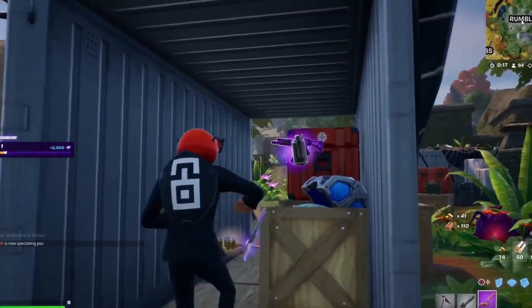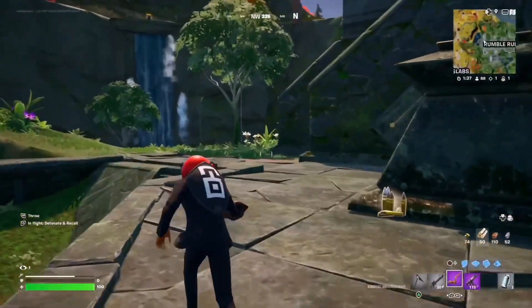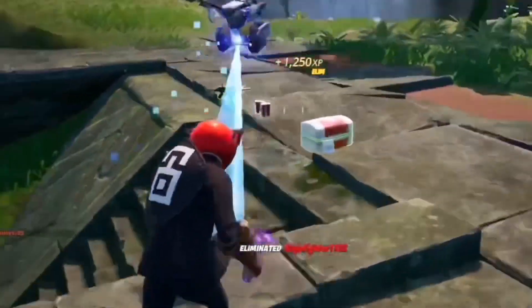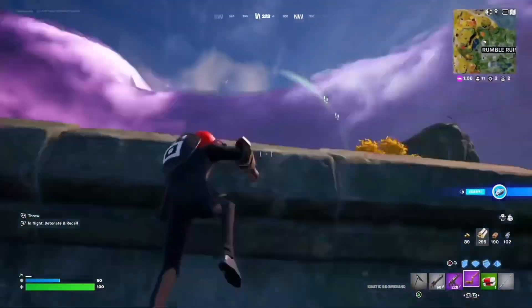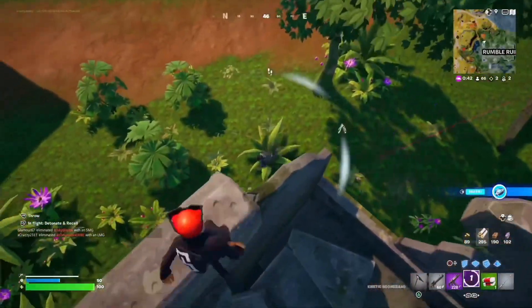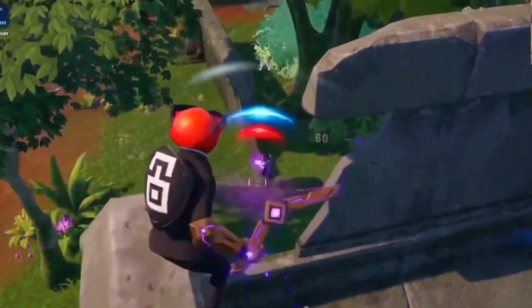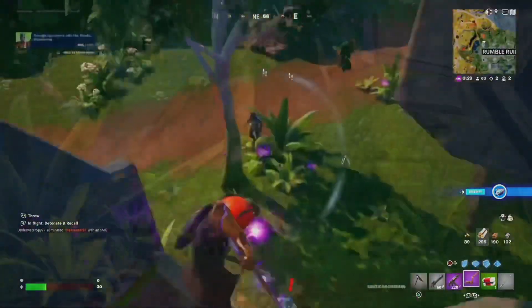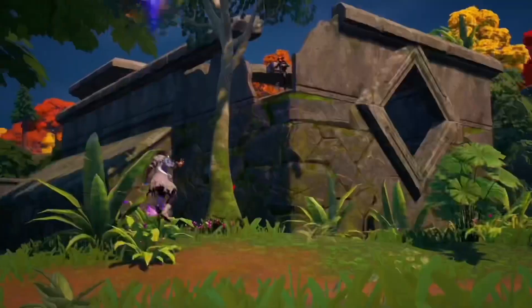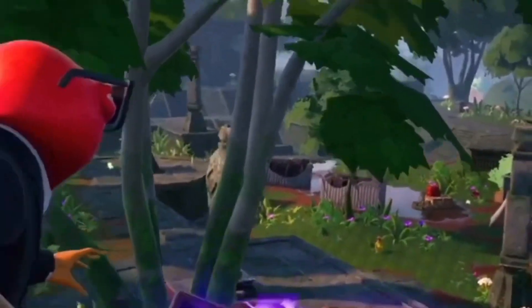First kill! We got the kinetic boomerang — there's a guy, there's hella recoil in this thing. Let's use the boomerang to take him out — this boomerang's OP! He's got an NPC — it's always good to have the high ground. I hit him, I hit him again, I hit him again. Boomerang fight — that was crazy.